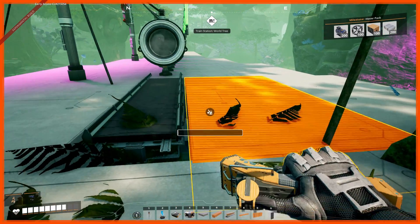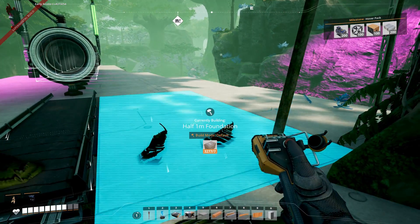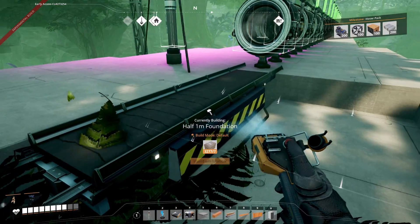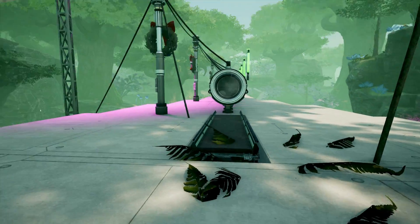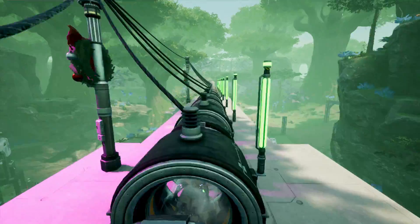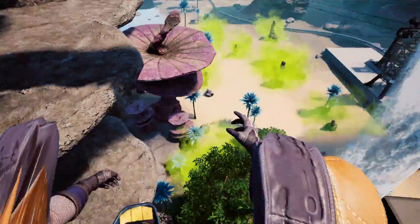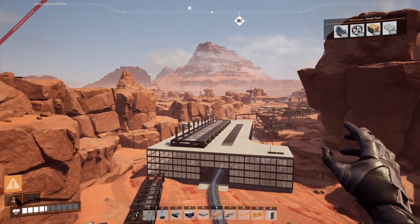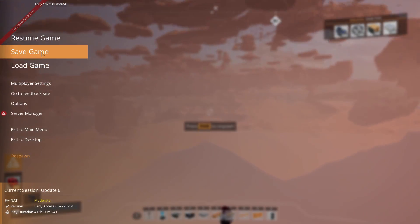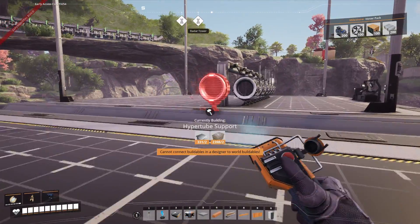Another note on entry speed: you can run a belt one meter below the cannon entrance to simulate entering at a faster speed. Don't use a Mark 5 belt with a 12-entrance cannon — that'll shoot you off the map. Walking in on a Mark 3 belt is the closest to the crouch slide jump speed. Final note on operating the cannon: always save some jetpack fuel. You will go through the floor if you cross the world and don't have a jetpack to slow your fall.